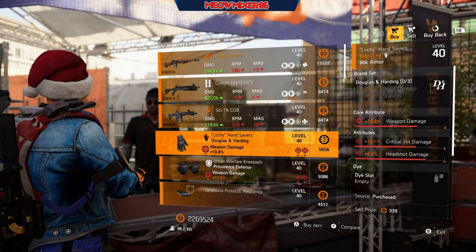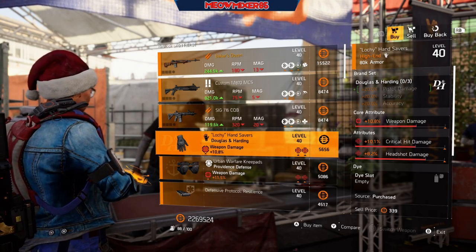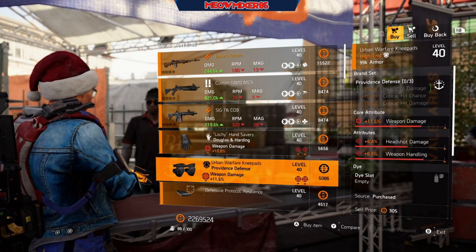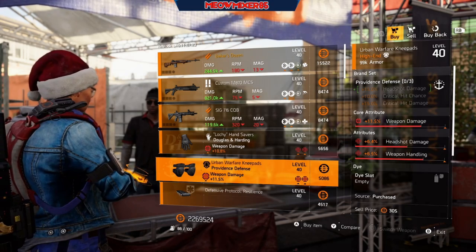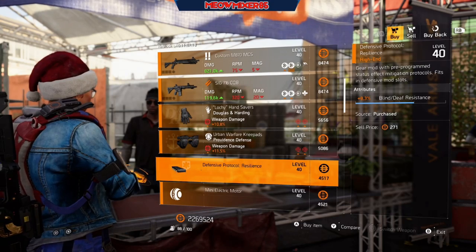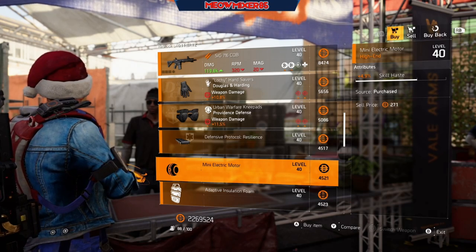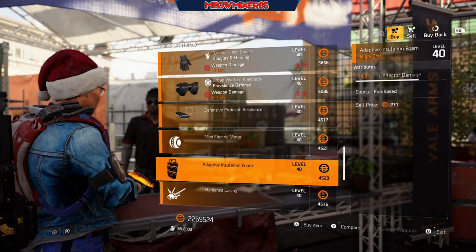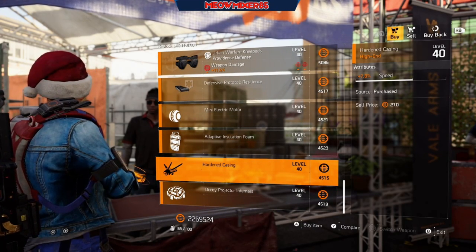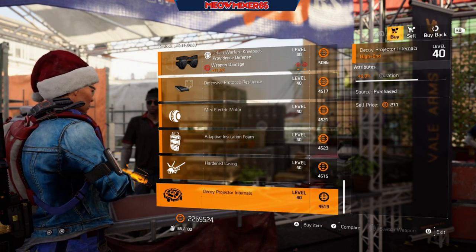Some Douglas & Harding gloves with 10.8 weapon damage, 10.1 crit hit damage, and 8.2 headshot damage. Some Providence knee pads with 11.5 weapon damage, 6.4 headshot damage, and 6.5 weapon handling. A defensive mod with 8.3 blind/slash/death resistance, a seeker mod with 4.9 skill haste, a shield mod with 4.3 deflector damage, a firefly mod with 7.8 speed, and a decoy mod with 6 duration.